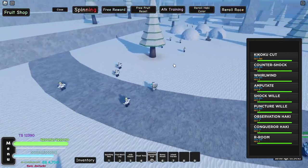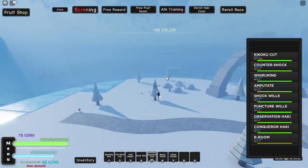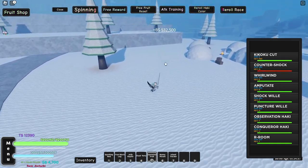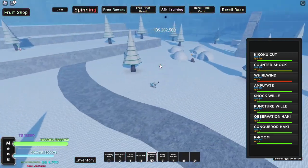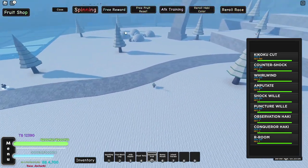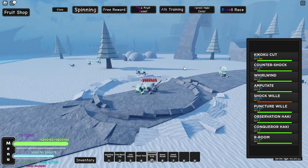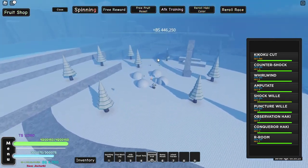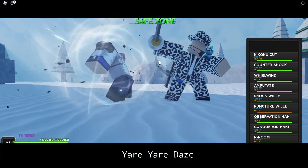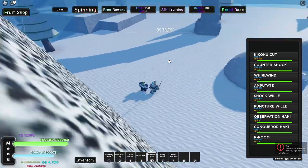Next fruit is the operation fruit — I've already awakened this as it's probably the most useful fruit in the game right now and I needed it for grinding. First up we got our room which covers basically an entire island. First move is the cut, then counter shock, then whirlwind, then amputate. Then we got shock wheel, pretty cool. And then over here we got the puncture wheel which is another cutscene move — pretty sick.